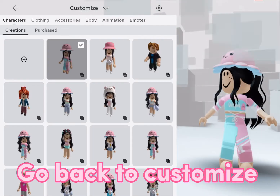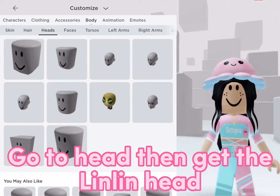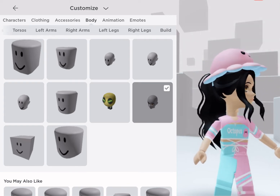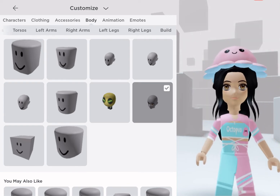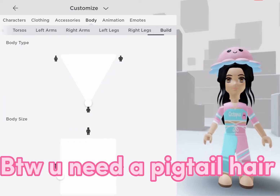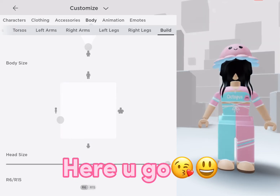Go back to Customize, go to Head, then get the Linlin head. By the way, you need a pigtail hair. Now click here — here you go.